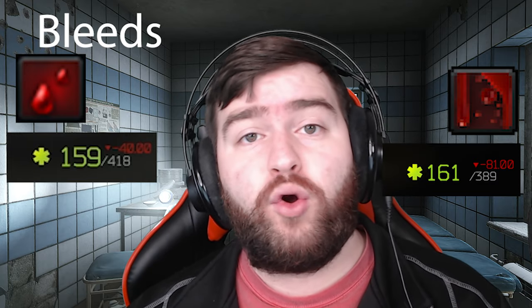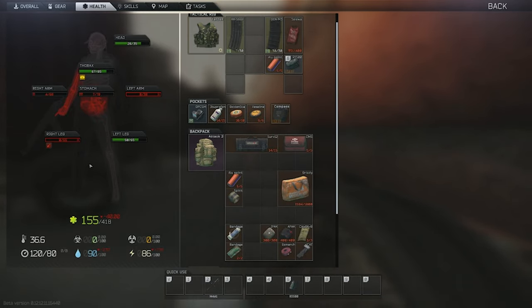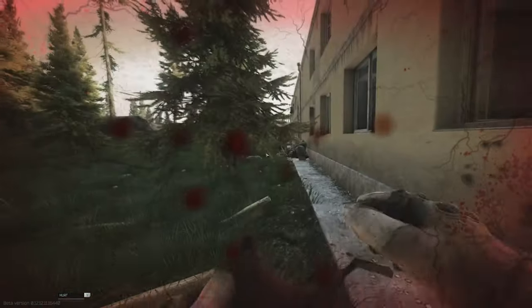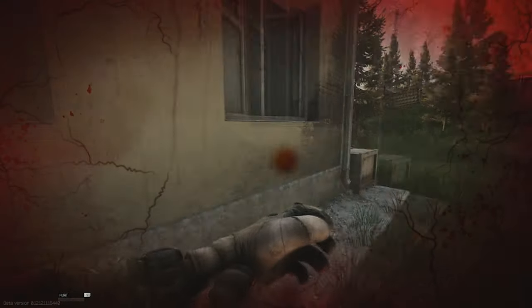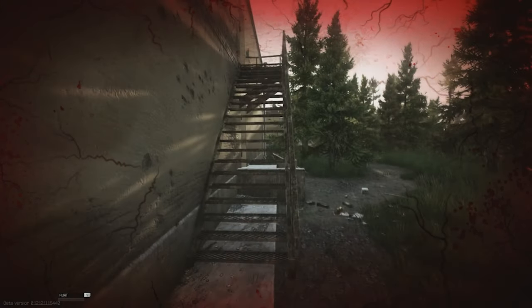One thing to understand about bleeds is that they subtract from your body parts evenly — not based on the percentage of health each part has. So things like your head or arms, which have a lower health pool, will reach zero faster. With light bleeds, you can generally continue the fight and patch up afterwards. With heavy bleeds, unless the fight is absolutely immediate, you want to get to cover, stop that heavy bleed, and then continue — because you can quickly become one-shot.